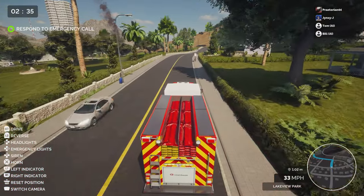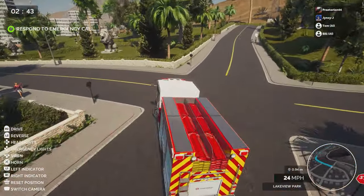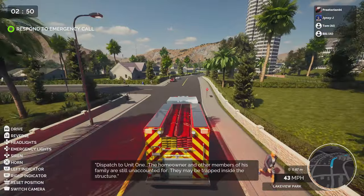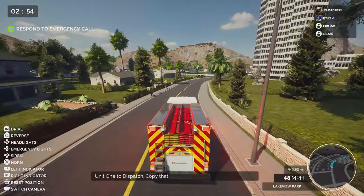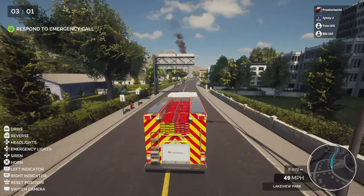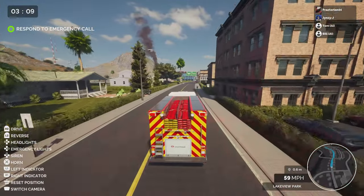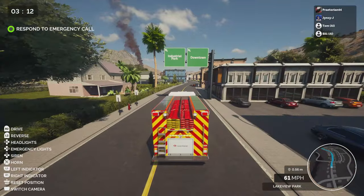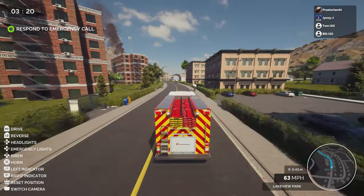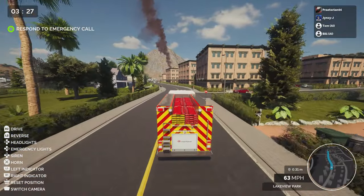These cars need to pull over. Nobody seems to respect the sirens or emergency vehicles — they just slow down slightly rather than stopping. We're pretty far from the fire station. I think the time limit might be around 3:30 or four minutes. We're going 63 in a residential area, and I think we can just make it.